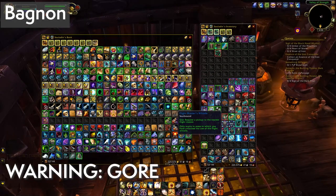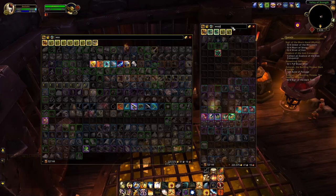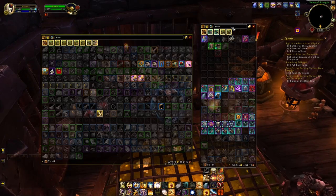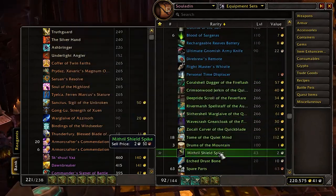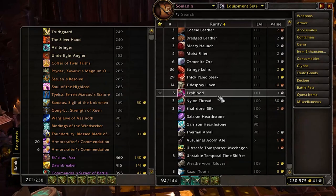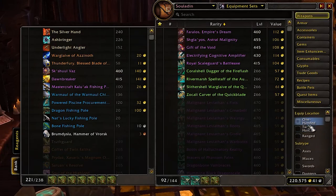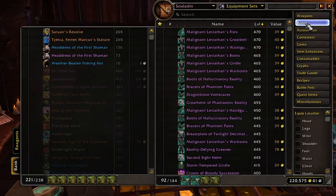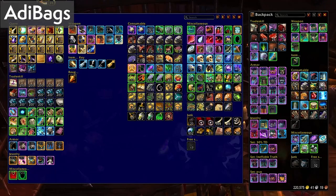Bagnon is one of the best basic add-ons out there for its simplicity and, more importantly for me, its search window — since I might be a little disorganized with my inventory. I was also fascinated when I stumbled on Sorted, a different kind of bag add-on that displays your inventory as a straight-up list with text. It seems ludicrous until you check out the filters on the right. With a click I can filter out all my weapons and sort them by name, item level, or value, and filter further by weapon type, making searching a snap.